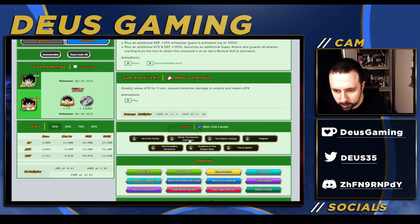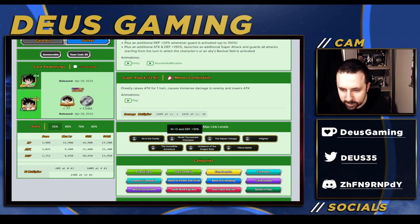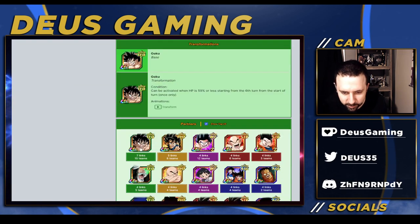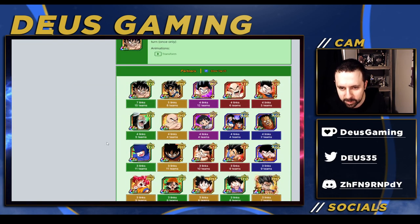His links: All in the Family, World Tournament Champion - not gonna be useful. Guidance of the Dragon Balls - not very useful. Critical of Answer - not very useful. So you're looking at Same Lineage, Fierce Battle, and All in the Family. No Ki Blast, no Fighting Spirit - that's the reason why you're not seeing a lot of strong characters at the top of his link list.